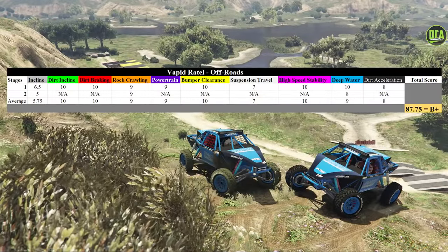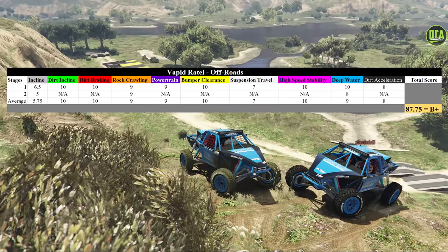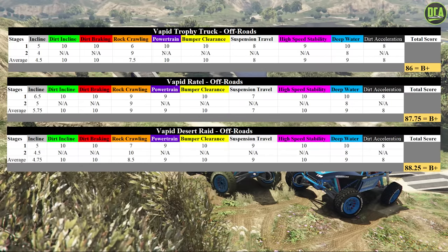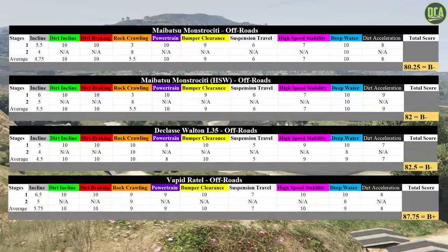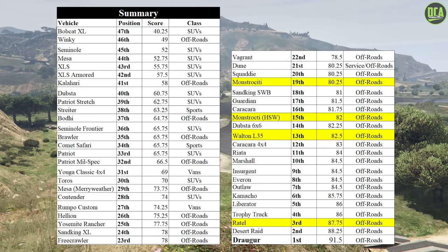Here is the score for the Rattel: a very impressive 87.75 out of 100. That surprisingly places it right between the trophy truck and the Desert Raid, and you can see how similar a lot of the obstacle results are. Here are all four scores for the three new off-roaders for comparison. The Rattel has the highest score of the four. In the overall rankings, the Monstrosity sits in 19th place, the HSW variant in 15th, the Walton in 13th, and the Rattel at a very impressive 3rd place.